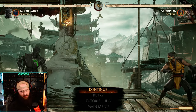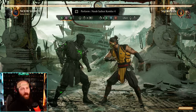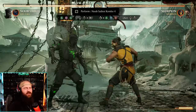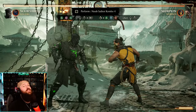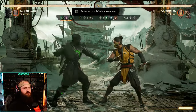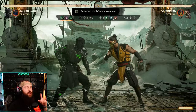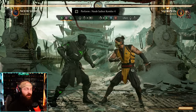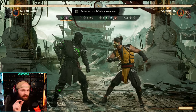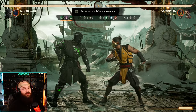Combo number four is the first combo where you use the enhanced teleport. Press block or R1 at the same time you press up to get the enhanced version. Immediately hold up diagonally to jump and do the aerial combo — two-three-four — then in the air do the teleport again with down-up. The tricky part is if you press down-up too early you interrupt your string and only get the two-one part. Wait just a second before inputting the enhanced teleport, make sure you finish the two-one-two, then jump and hit two-three-four.